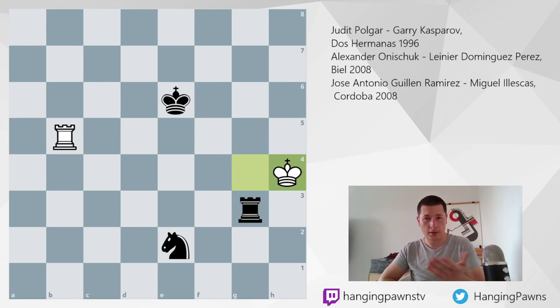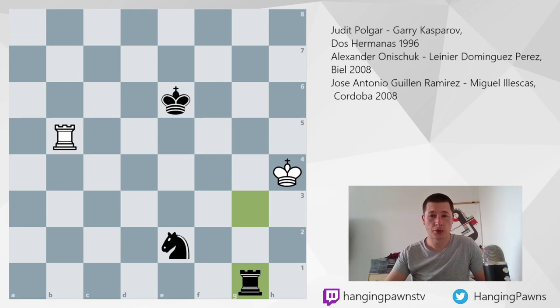However, in the starting position, already it seems that white is in a bit of trouble. This is move 62, and Judit Polgar played king to h4. I'm going to go through the insignificant moves where she was defending properly fairly quickly, so we can focus on the important points. Rook g1 played by Garry Kasparov, rook g5.